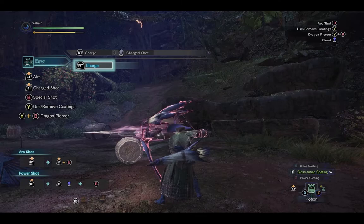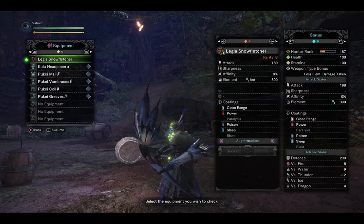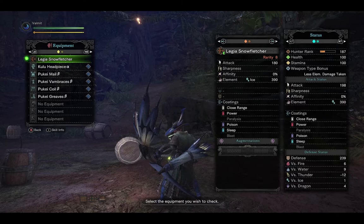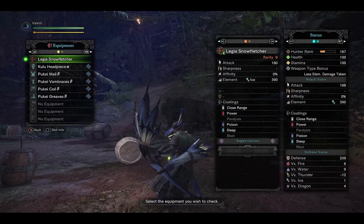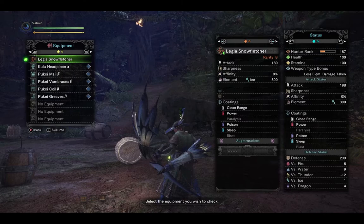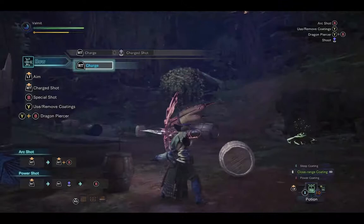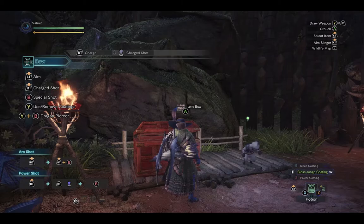The Snow Fletcher's stats: lower attack at 180, but it excels at ice element with 390. For bows, you'll generally want to go for more element damage than attack, because when using bows, element is your big strong suit — unlike the light or heavy bow gun where you have more limited ammo. Bows rely mostly on status or element attached to the weapon. Coatings include close range, power, poison, and sleep. No decoration slots and only one augmentation, but this is definitely going to be your ice power bow. Even the quiver has nice Legiana wingtips and elegance to it.